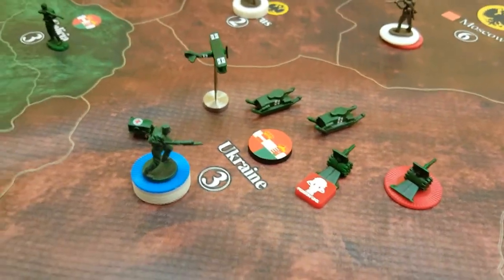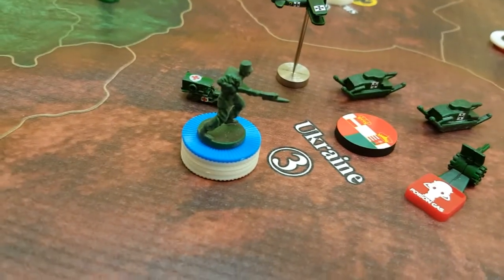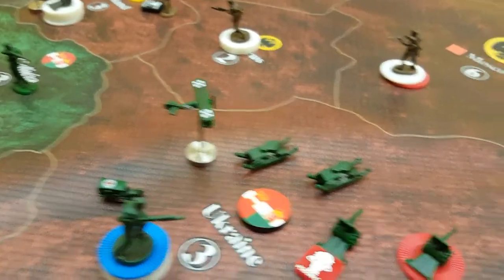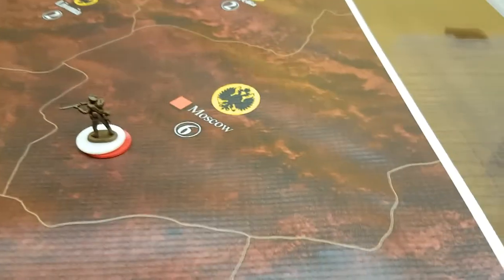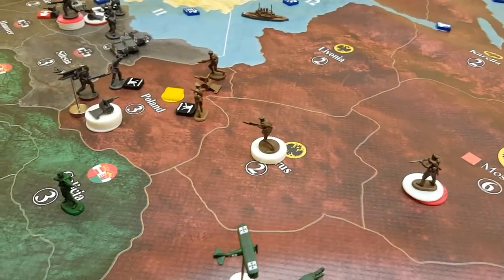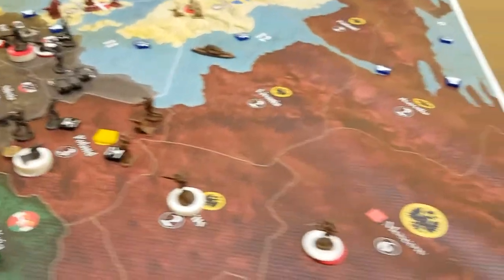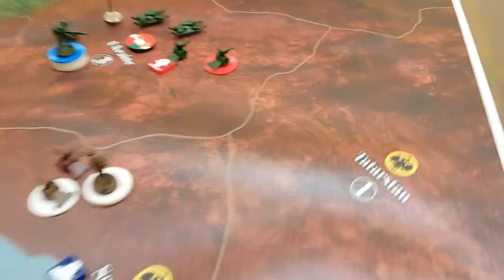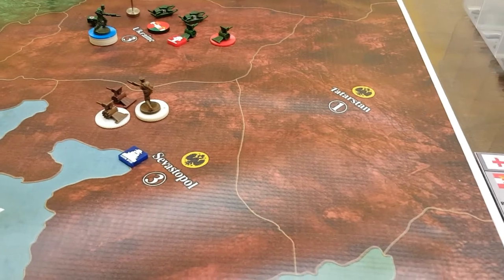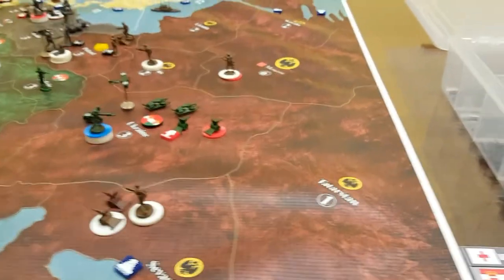We've placed the remaining units in Ukraine — still a substantial amount of infantry, a total of 16. It's looking pretty slim for Russia at this point. Germany again has the upper hand there in Poland as well. We very well could be approaching a knockout blow of Russia. I'm not playing the Russian revolution this game, so it's going to be a straight-out knockout and it's looking that way.